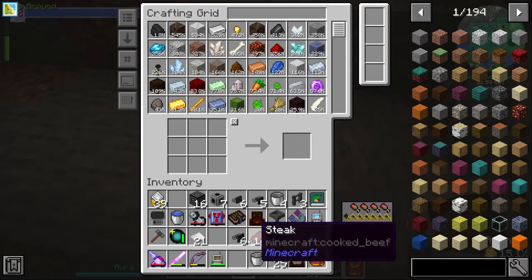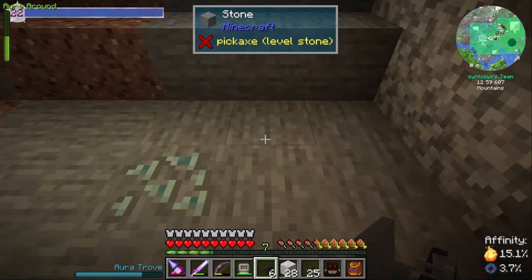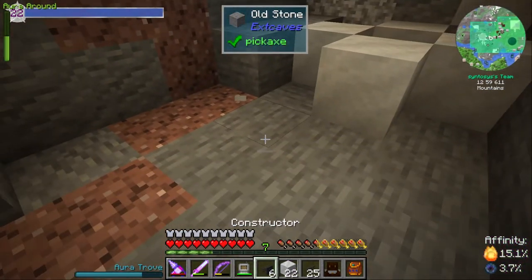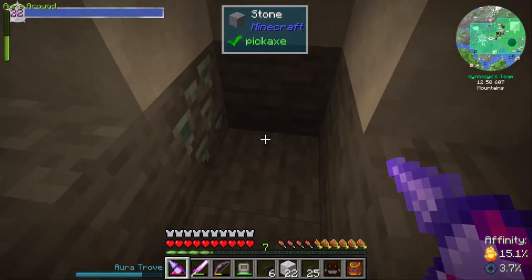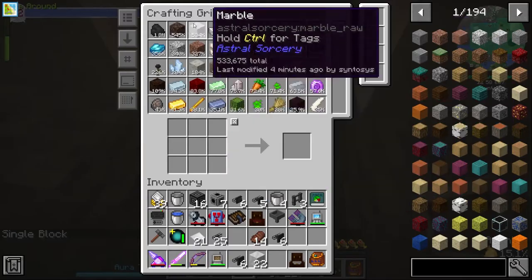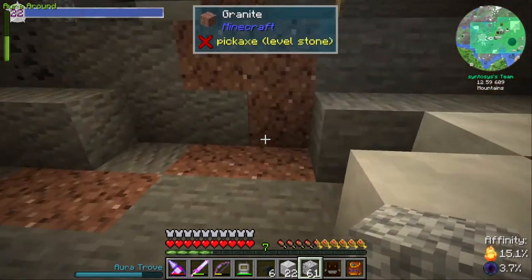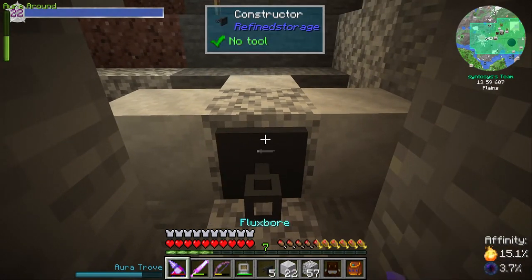We need our constructor — we don't need a destructor for this, which is good. Let's get our marble and probably get a couple — actually I think one would be more than sufficient. I'm still on three-by-three, that would be why I'm destroying the floor again. Let's get some diorite and rebuild the floors. We'll put a block of diorite in there and put a constructor there.